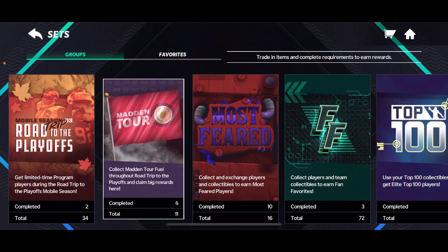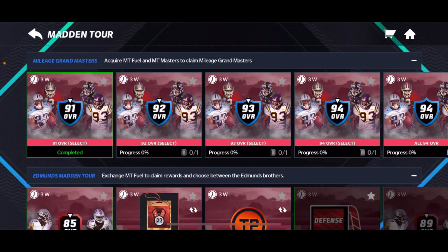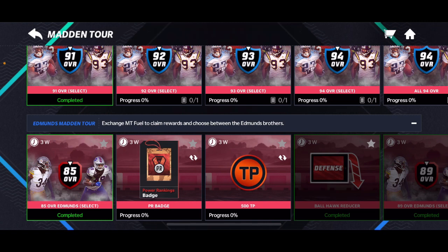Go to Madden Tour instead of the actual road trip to the playoffs thing. The first thing you want to do is select your 85 overall admins — it doesn't matter who you select. If you complete all of them, it doesn't matter who you select, just select the random one.